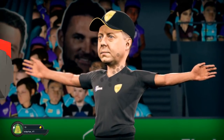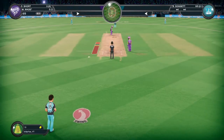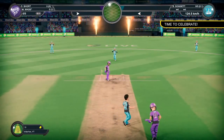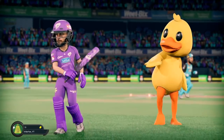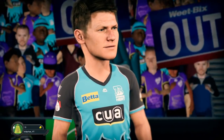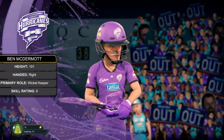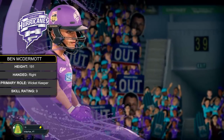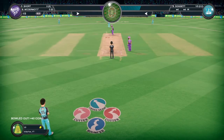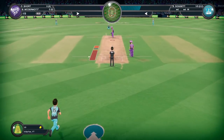That's going to be a wide — a bit rough, but whatever. The meter that fills up here, obviously you want to get it in the blue — that's the ideal. We clean him up with an absolute ripper. They want us to celebrate, but I have no idea what the button is to celebrate. I did have a quick look and there's a heap of them that I do want to unlock. If you overstep, it's going to be a no ball. Blue is the ideal with this meter filling up here — you want it in the blue.